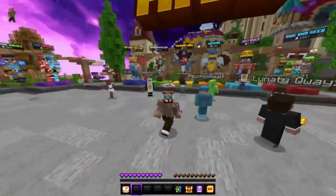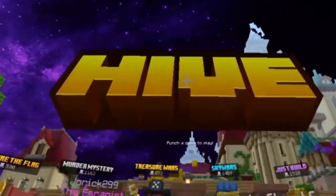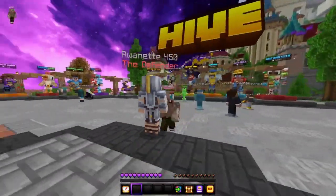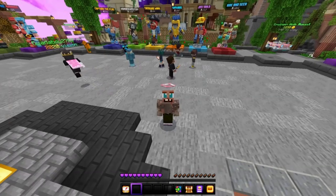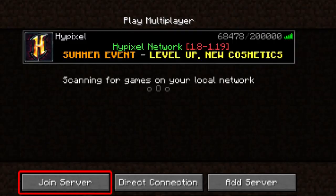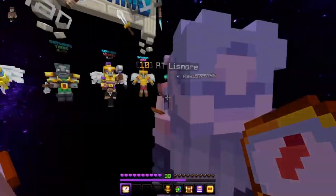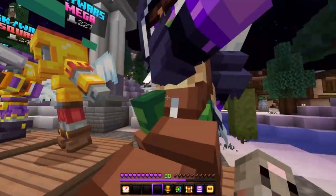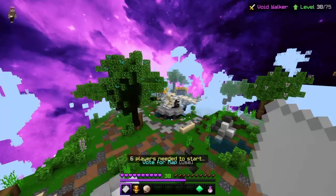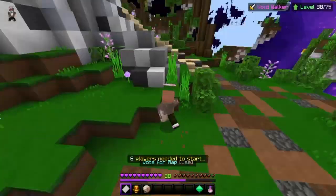If you're on Bedrock you want to go to the Hive — it should look something like this, big fat yellow letters. If you can't find it just comment below and I'll guide you through. If you're on Java, go to Hypixel and then go to Sky Wars like this. For this video I'm going to go into Kits mode because that gives me an extra life.